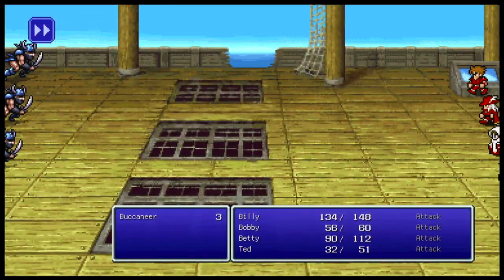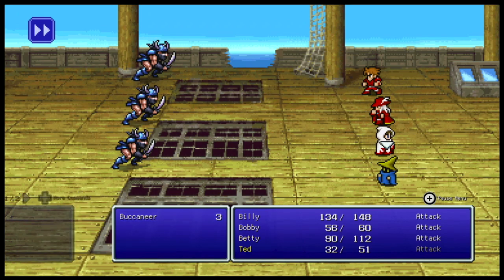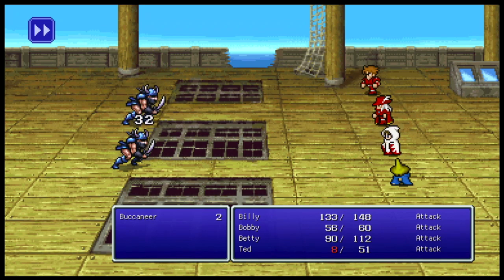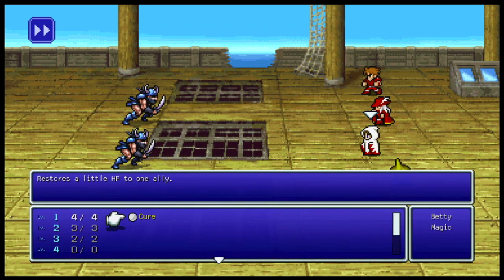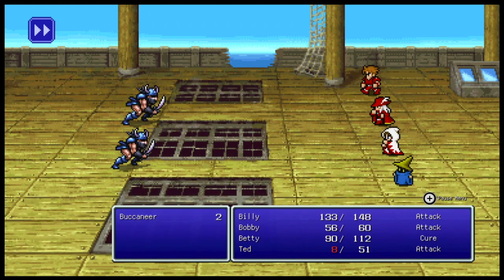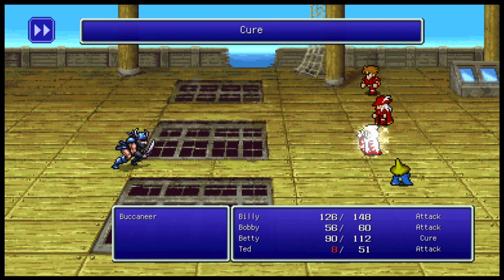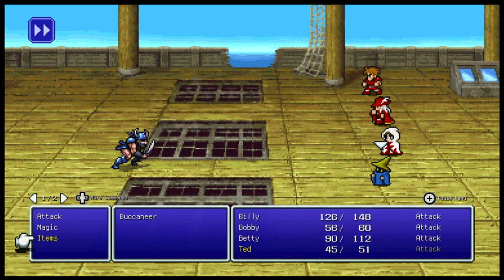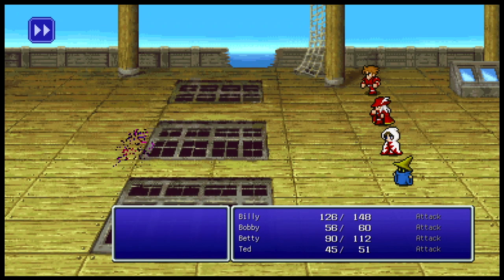The boat can get us into battles. Here we have Buccaneers — stronger versions of the pirates we just beat up. Everything on the ocean or in the water is weak to lightning, for the record. They are much tougher than the pirates we just fought. The Buccaneers also have a chance of dropping a saber.